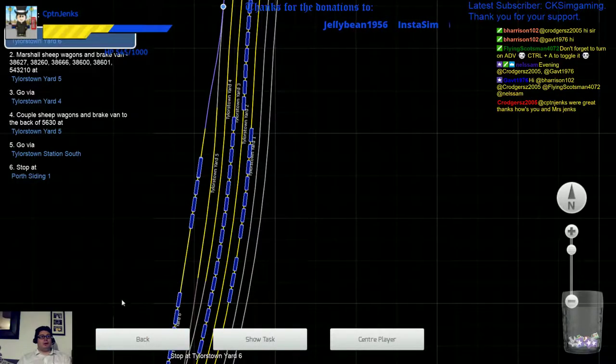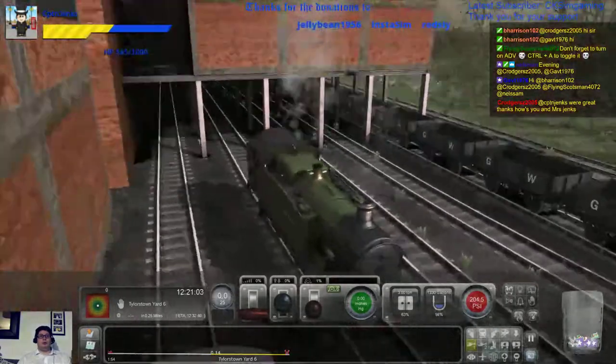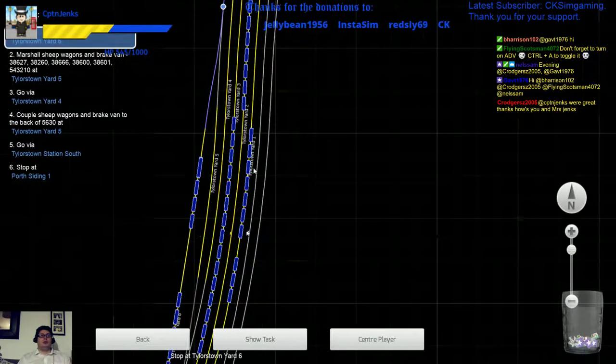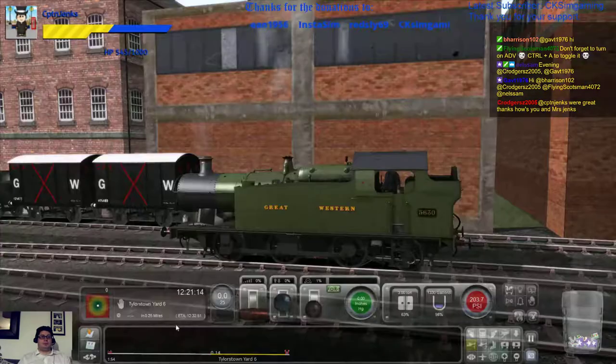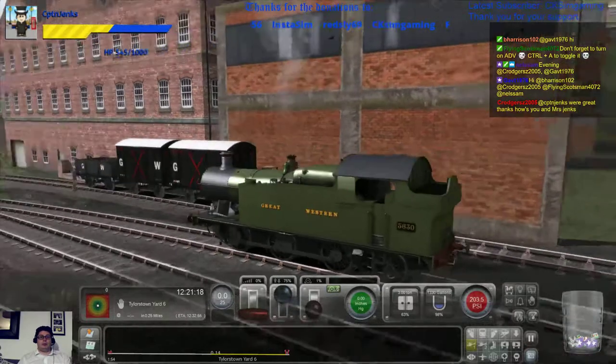Then we're running around and going down. Now, is it forwards or backwards? I'm guessing it's forwards from where we are. Yes. Let's put it into gear and down we go.